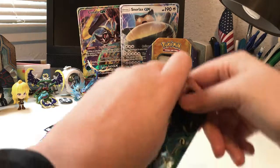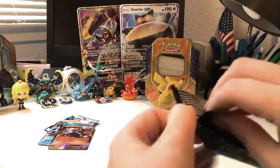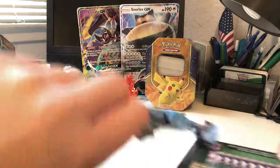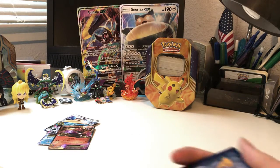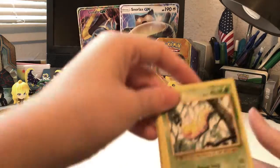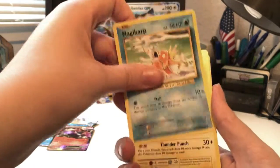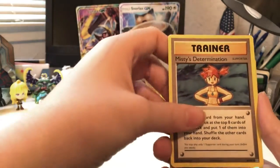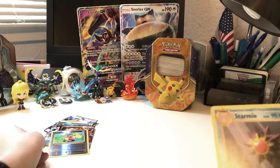We have one more pack and that is Evolutions with Venusaur. Venusaur is my best pack off camera for whatever reason, but then on camera it is just not. I have not gotten any of those secret rares — I'm so jealous of all the people that get secret rares from these Evolution packs. We have Weedle, Sandshrew, Ghastly, Magikarp, Electabuzz, Devolution Spray, Porygon, Misty's Determination, Farfetch'd — reverse rare — reverse rare — and regular rare Starmie.